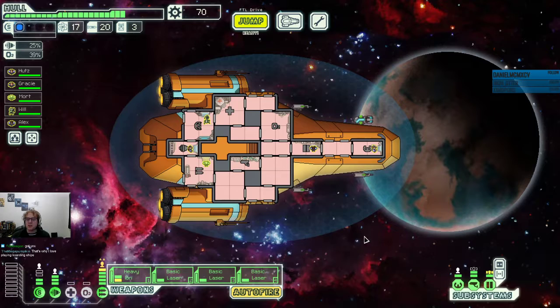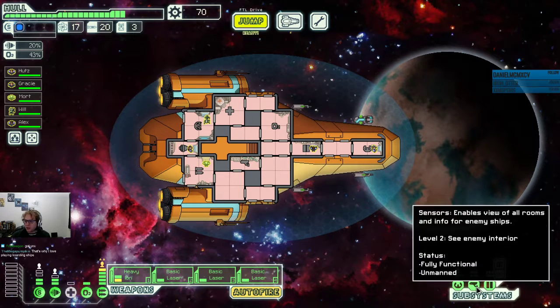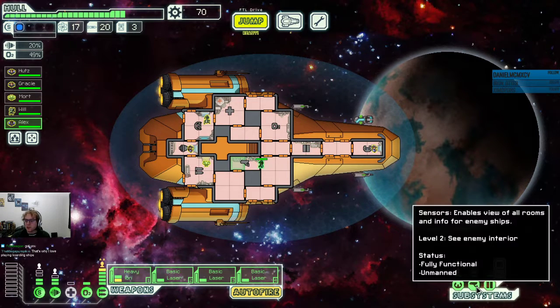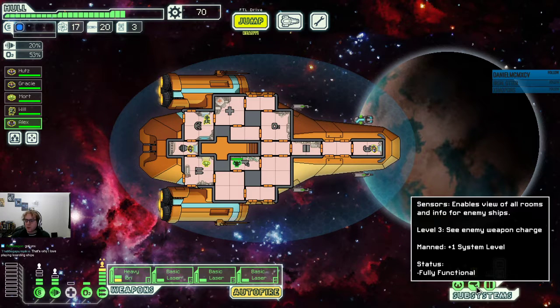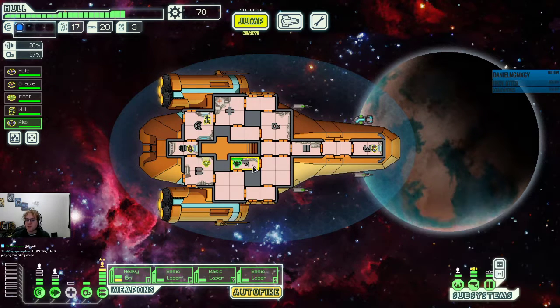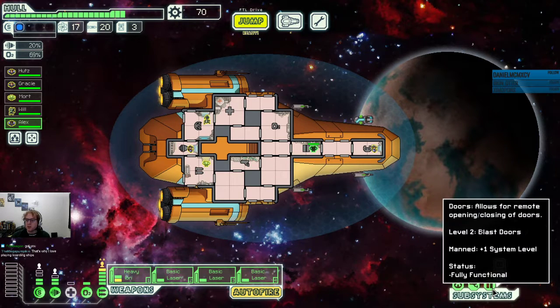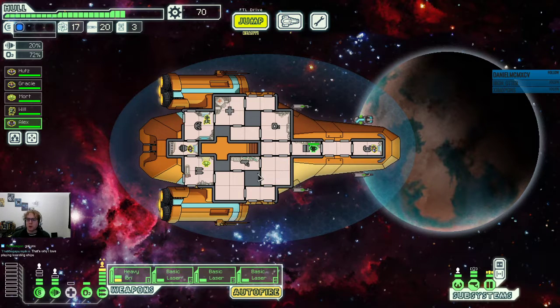Boarding ships are a little risky — if you do something wrong, you lose a crew member and everything's bad. I like playing some of the more finesse ships and trying to do spacing, since it's harder to do, and if you get the benefits without boarding, you can get really, really well-kitted ships that are very offensive. Now that I have level 2 sensors, I can actually see the enemy weapons charge — I'll be able to see exactly when ships are going to fire weapons. That's not super useful though; most of the time you can just eyeball it, whereas having blast doors from a manned subsystem is really useful.